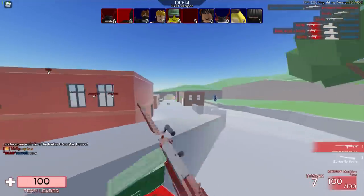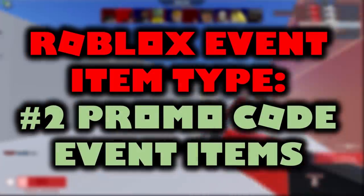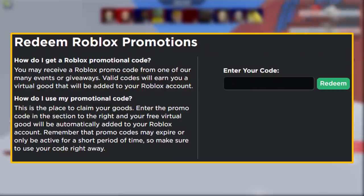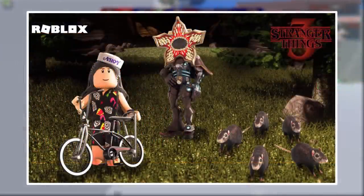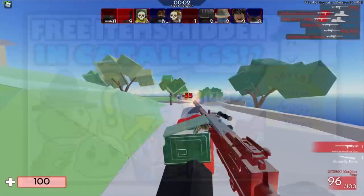The second style of event items are the promo code items. Sometimes they are linked with events like the Stranger Things event, and sometimes they are linked with websites and shops doing promotional sponsored work with Roblox. Everyone knows what a promo code event is.